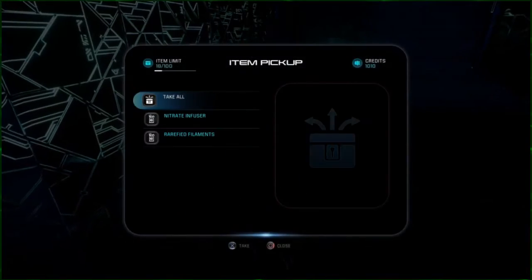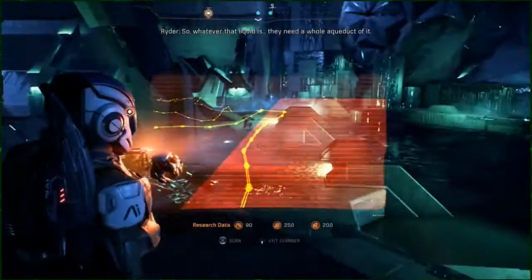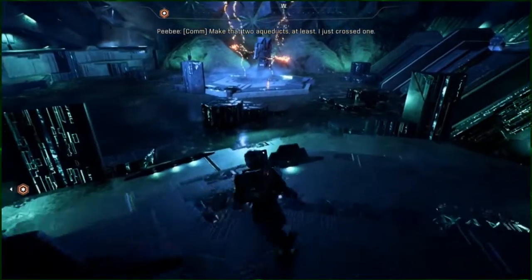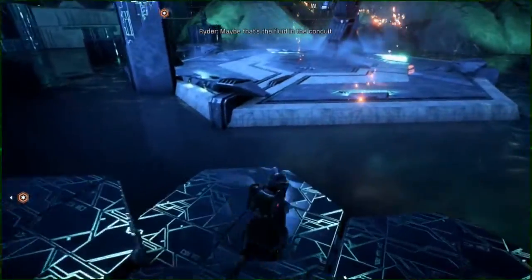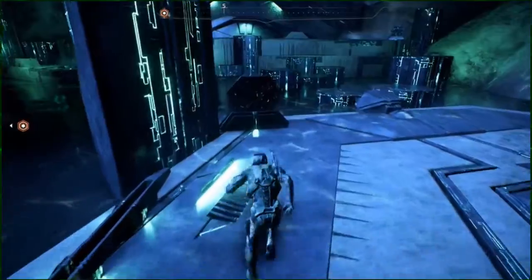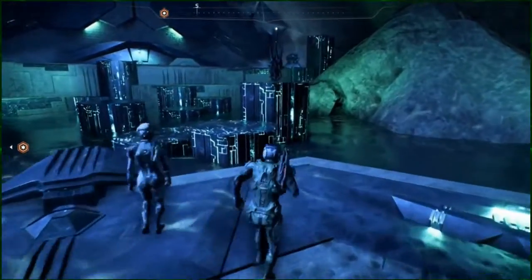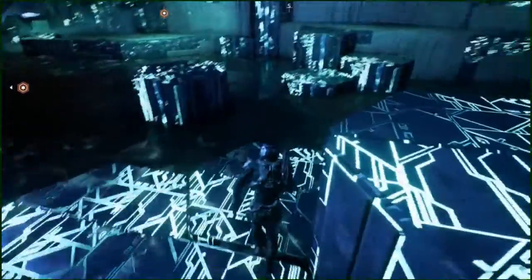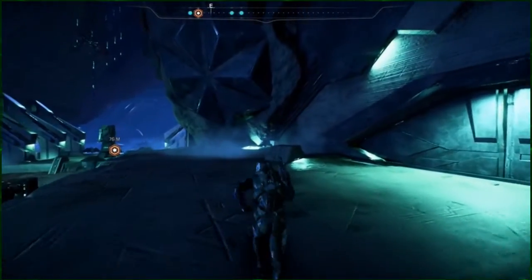I keep thinking someone's watching us — let's stay focused; we can worry after we find the system lockdown. Whatever that liquid is, they need a whole aqueduct of it — make that two aqueducts at least. I just crossed one. SAM notes it's an unknown alloy and other materials — the composition resembles omni-gel; maybe that's the fluid in the conduit. I like the jumping in this game — I like jumping in video games. I'm a platformer guy.